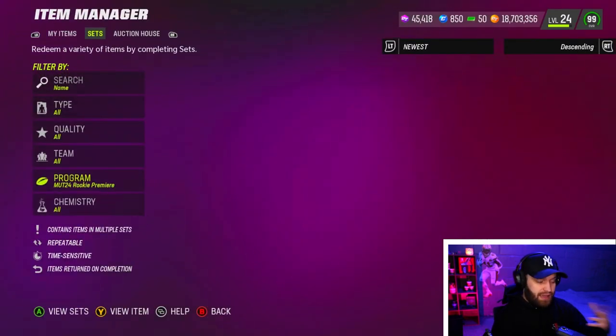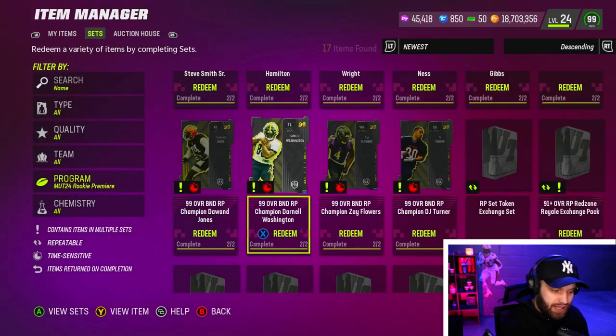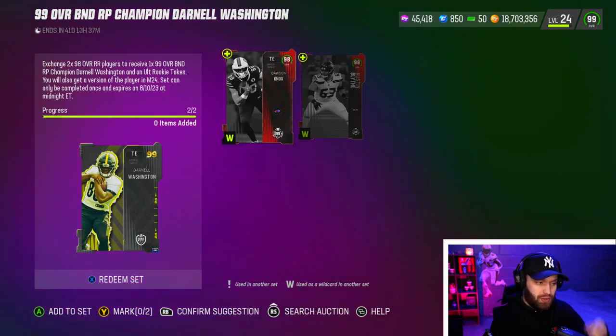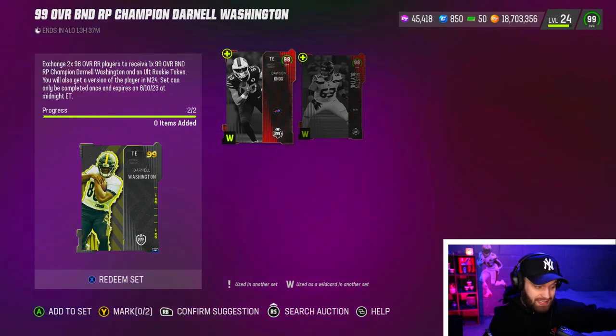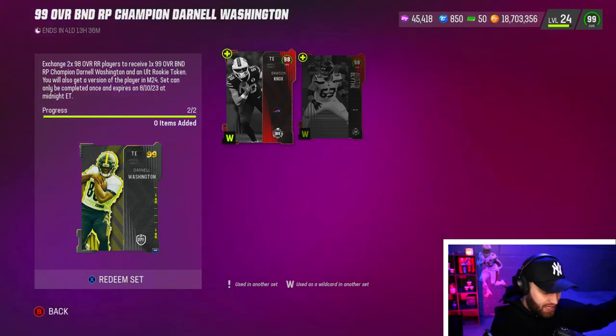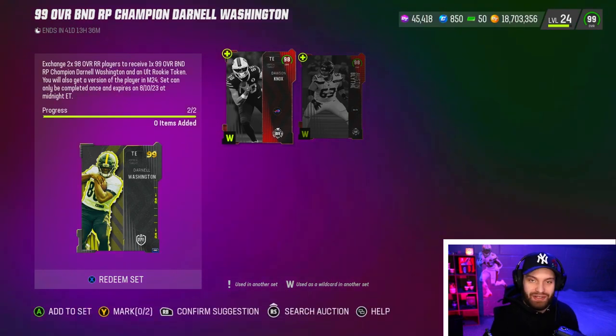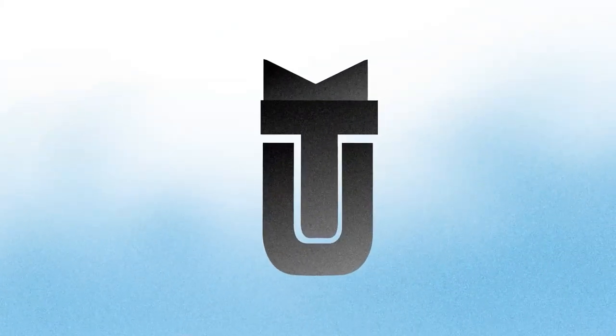We're gonna lock him in today. If you guys don't know, all you need is 298 of the new Red Zone Royale cards. The way you get them is you exchange four 95s — basically any promo 95s. They're probably going to shoot up in price, but let's go get this Darnell Washington on the field.